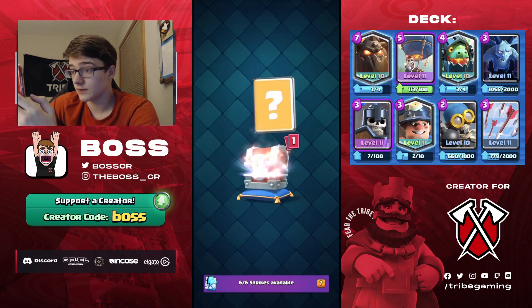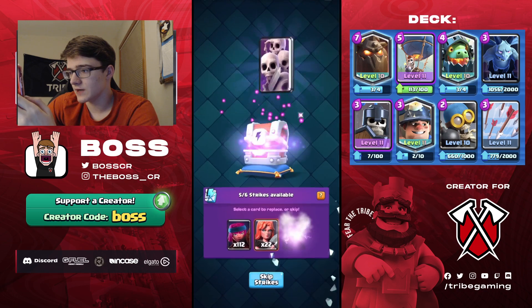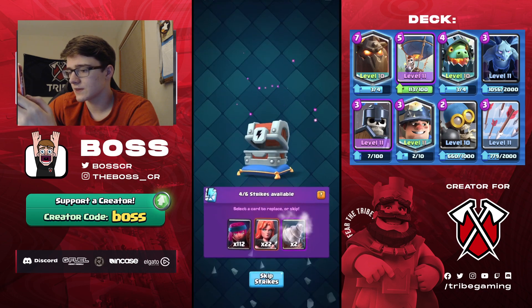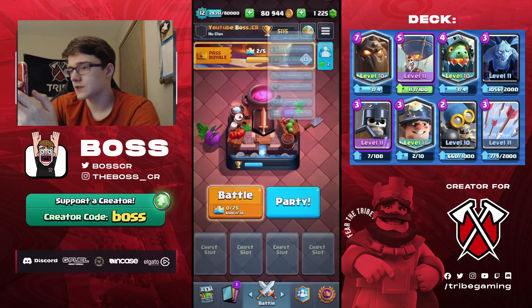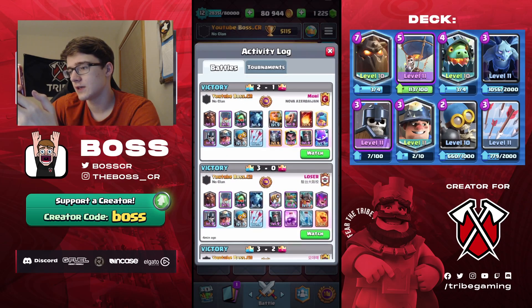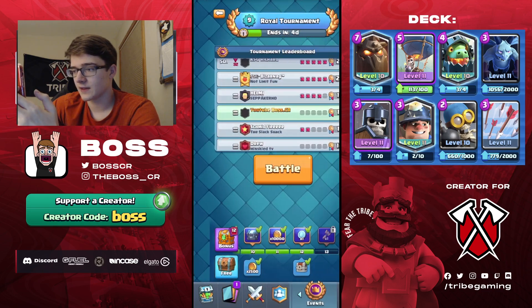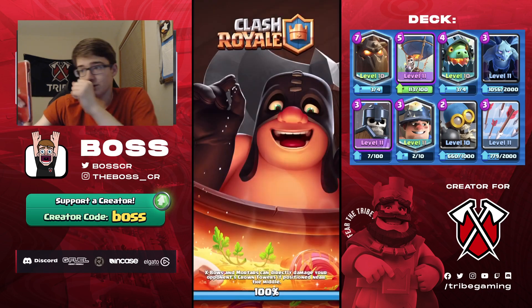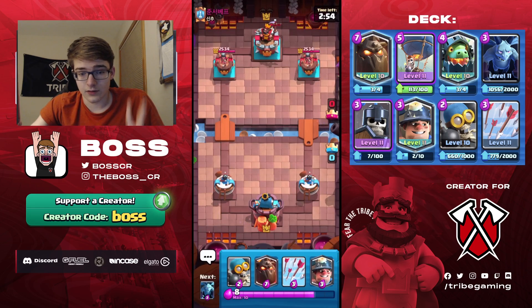Legendary token — got firecracker. Looking at the options: strike the witch, obviously skarmy is okay, goblin drill is bad after the nerf, baby dragon okay, valkyrie fine, firecracker fine. That was actually two-crowns, not three — I thought I three-crowned him but I'm blind. It would have been a three-crown with a few more seconds. Anyway, we're 12 and 0, three games away from the goal.